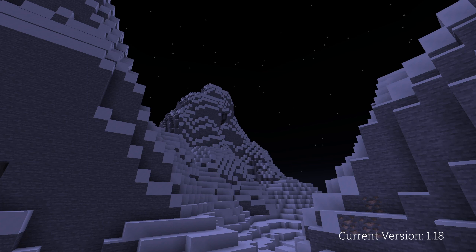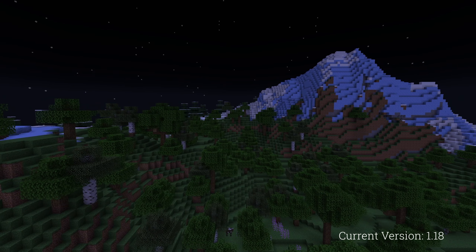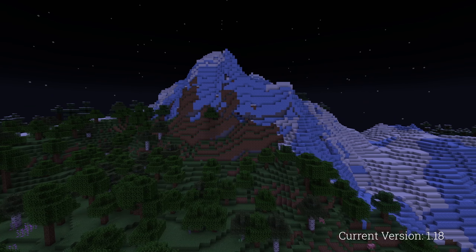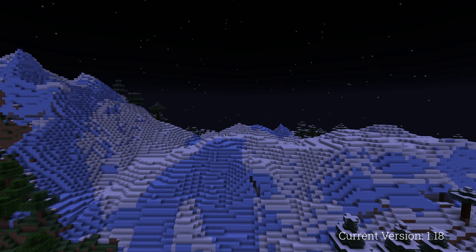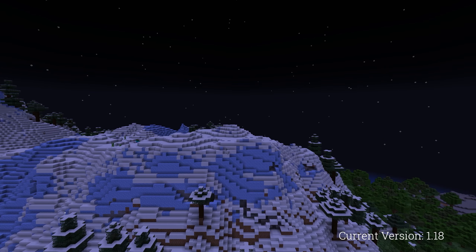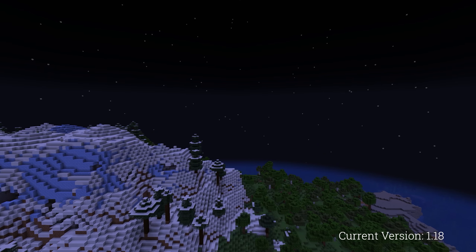While some Caves and Cliffs features were made available in 1.17 in some world types, I'm going to focus solely on 1.18 as the update is a split. In this update, many new biomes and structures were added, and world generation was changed completely for the first time since beta 1.8. Caves were remade, getting a new generation algorithm which works similarly to before with 3D Perlin noise but has more variety, creating three types of caves: cheese, noodle, and spaghetti.